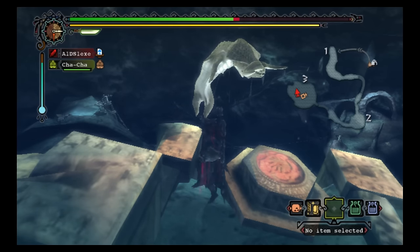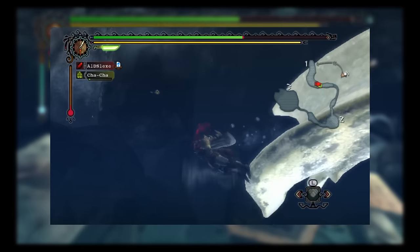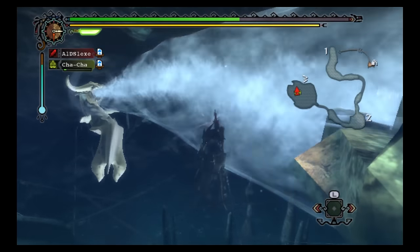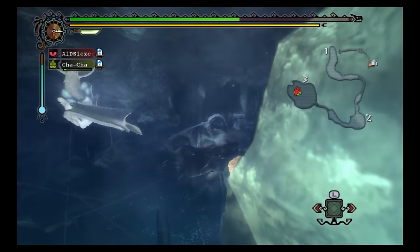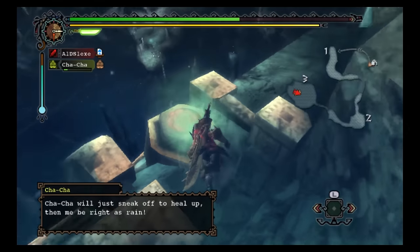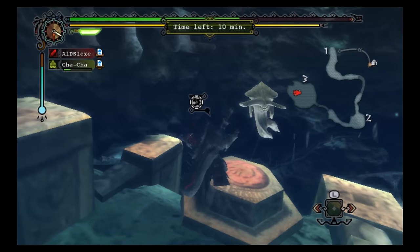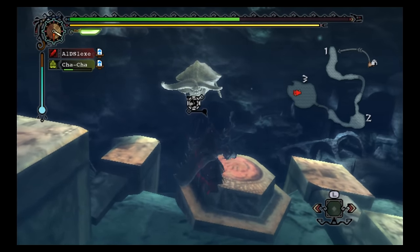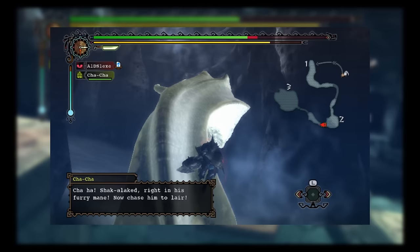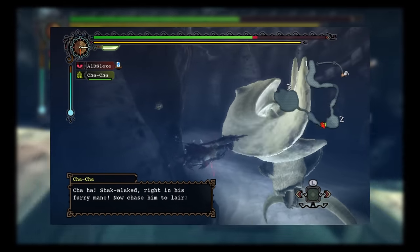There isn't much to the first cavern, save for some rubble that Ceadeus destroys with a water beam, so make sure to get out of its path. The second area is much the same. This is quite similar to the Lao-Shan Lung fight, in that it is long and the monster doesn't really interact with you until the last phase. It's not a very engaging first phase. Additionally, Ceadeus's beard must be broken before the end of the second phase, otherwise Ceadeus will swim away and the player will fail the quest.